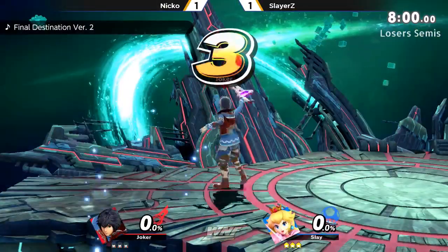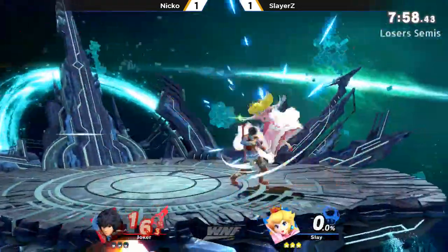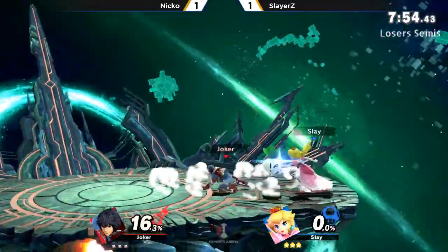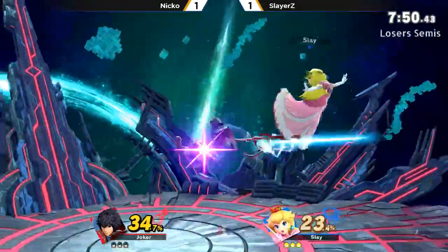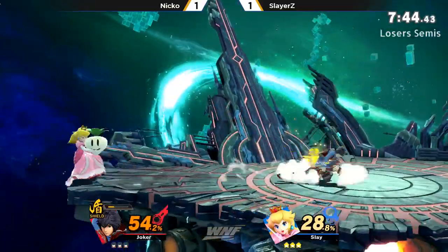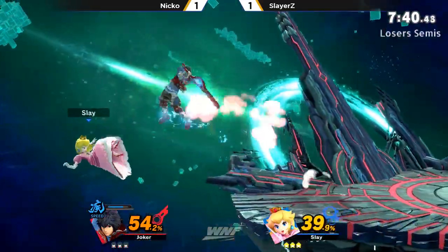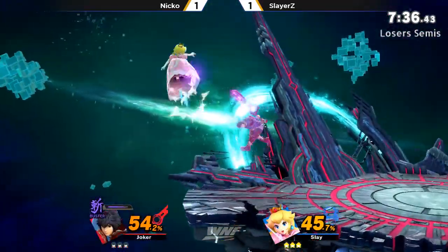We're going to score 1-1. Now Slayers counterpicks Final Destination — looks like a comfort pick for Slayers here. That's not going to connect though, and now Niko just abusing that sword. Shield mode is online. Slayers is trying to get something started, answering right back with a few forward airs of his own.